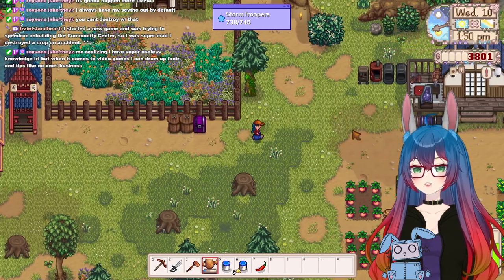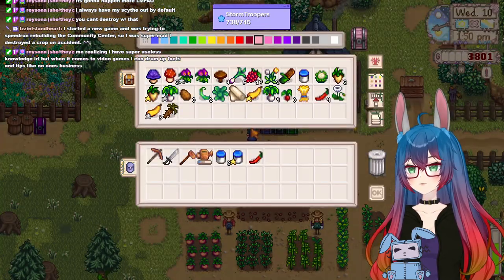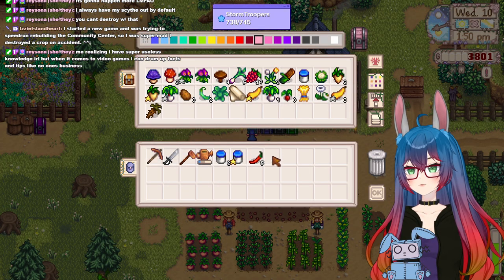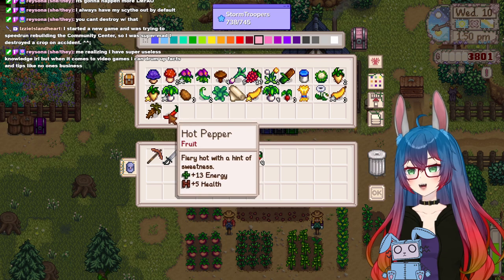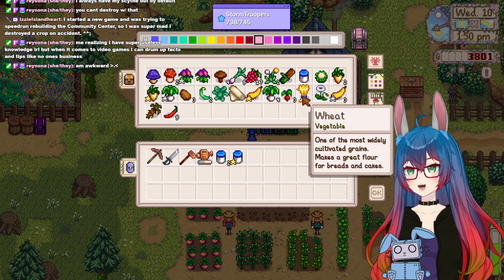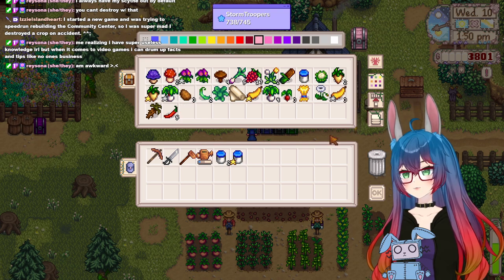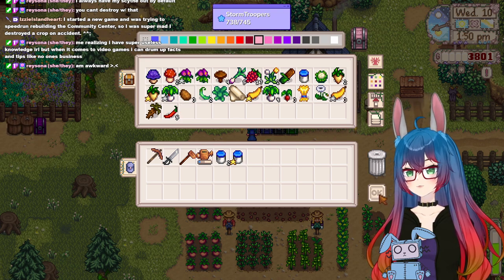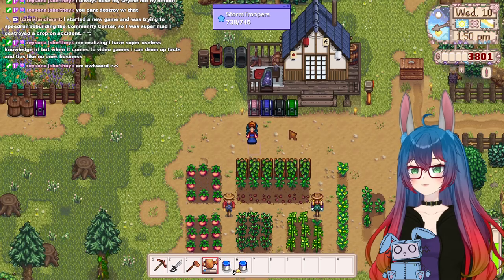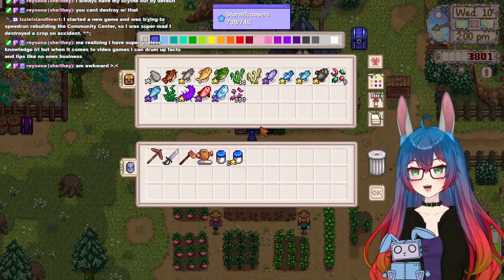I need one of you for the community center. Come with me. Oh yeah, I have one in here already. I'm gonna stick one in here. Actually, I'm gonna keep all these in here — this is like my stuff in case people ask for something. Alright, and then there was something else I learned that I want to go check out. Where's my fishing pole?